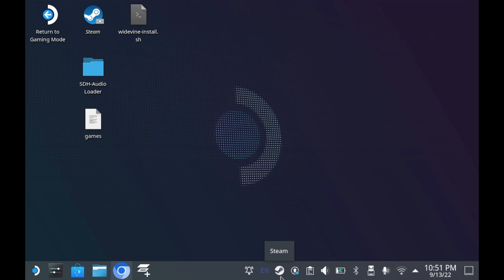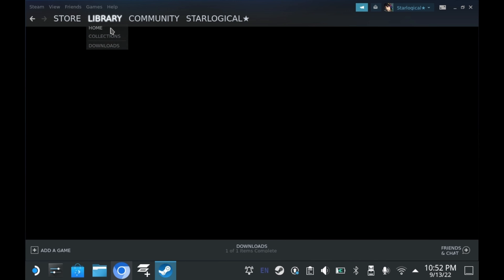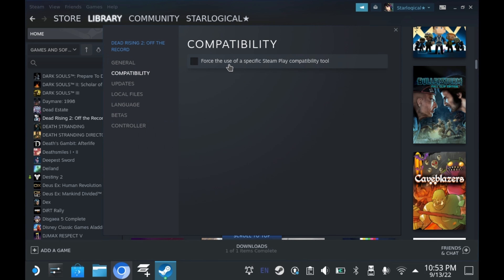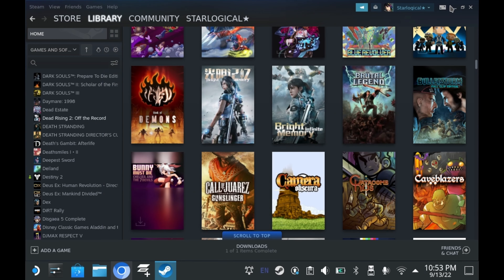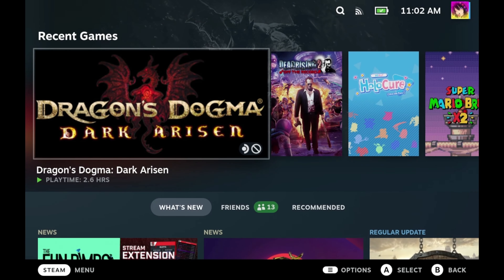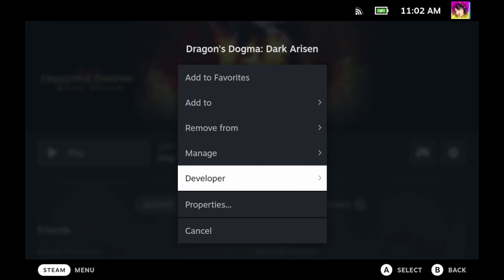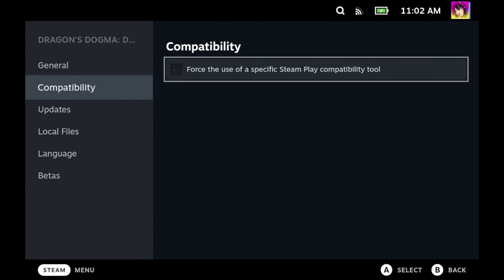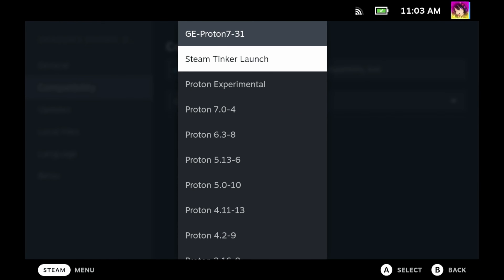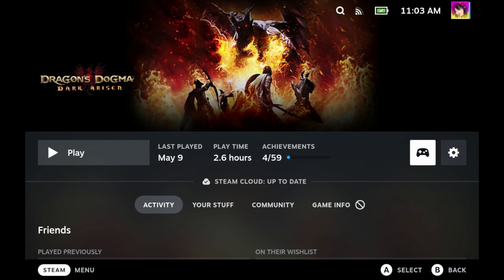So how do we use this thing? First and foremost, you're going to have to restart Steam and relaunch it. If you want a game to make use of it, all you have to do is click on Properties, go to Compatibility, force the use of a compatibility layer, and then select Steam Tinker Launch. If you forgot to set a compatibility layer in desktop mode, you can just do it in game mode instead. Force compatibility layer, and then select Steam Tinker Launch.